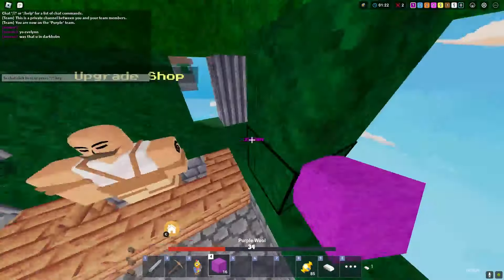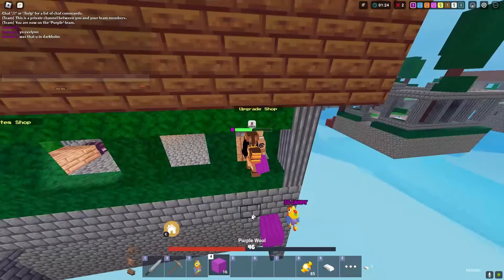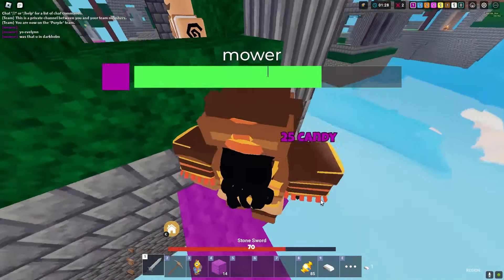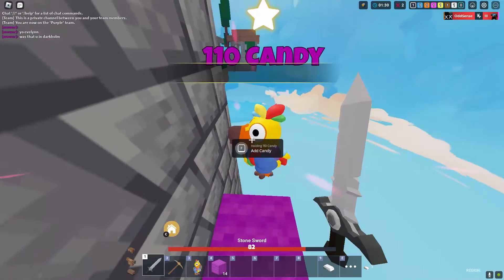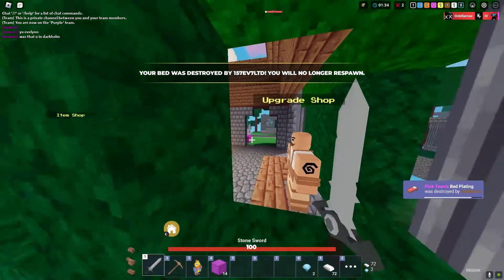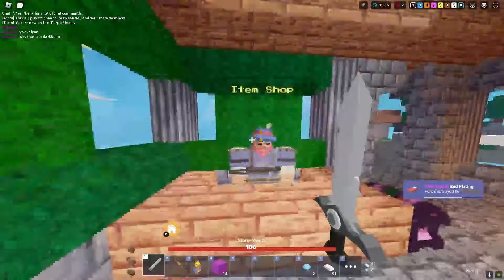Why did you jump down? Let's deposit our candy — I don't want to lose it when I die. I want to get a ton of iron. Let's break the pinata. 72 iron — not bad! We'll buy an iron sword.